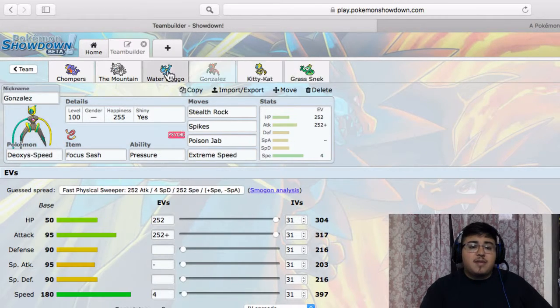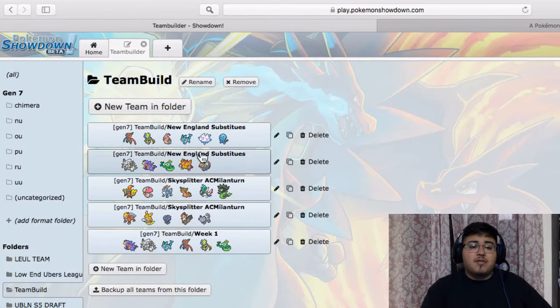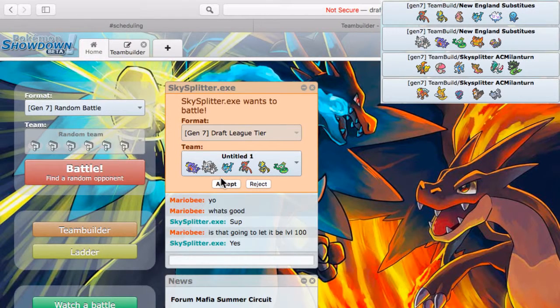That's pretty much the team — a pretty fast team build, but I play this guy tomorrow, so I'll see you guys at the battle. What's good YouTube, it's your boy Mario B coming at you with our week two battle of the league. We're going to go ahead and get it going on the Draft Frontier.